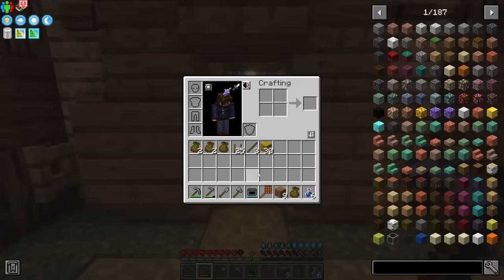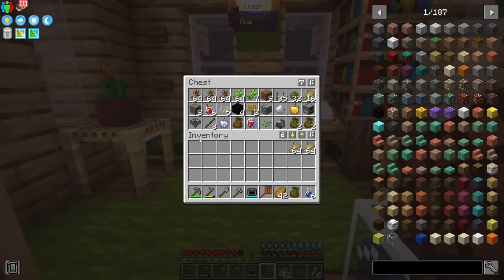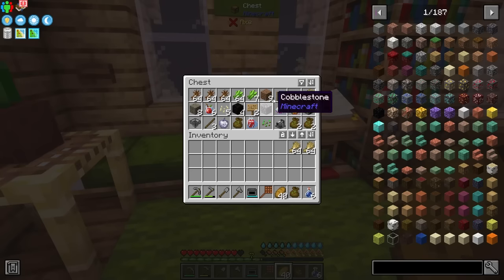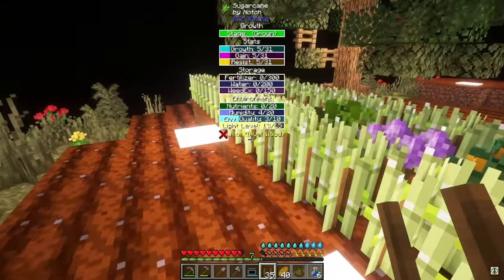So how exactly are we going to progress now that we've made it this far? We definitely need food to sustain ourselves, and I want to explain how this whole crop stick process works for growing these crops. As you can see I have expanded just a little bit.